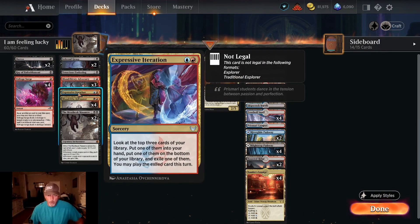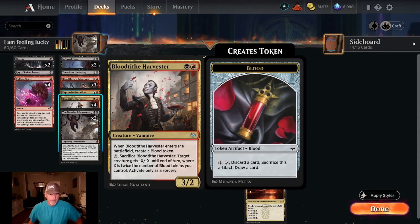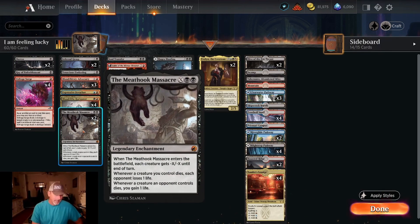One copy of Expressive Iteration: one red, one blue sorcery — look at the top three cards of your library, put one in hand, one back in library, and exile one. You may play the exiled card this turn. One copy of Bloodtithe Harvester: one black, one red — vampire creature. When it enters the battlefield, create a blood token. We may sacrifice the Harvester: target creature gets minus X minus X until end of turn, where X is twice the number of blood tokens you control. Activate only as a sorcery.